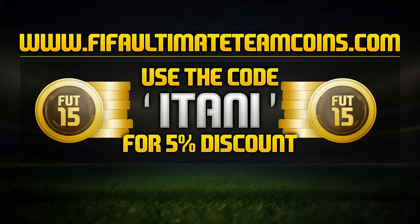If you guys are looking for a cheap and reliable place to get your coins, check out FIFA Ultimate Team Coins. Their link will be in the description — use the code ETANI to get 5% off.